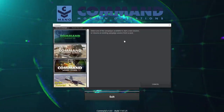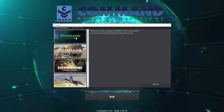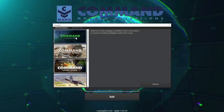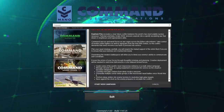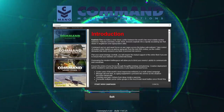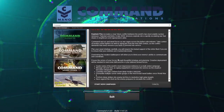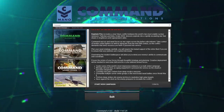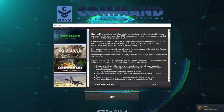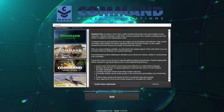Kashmir Fire is a brand new DLC that came out a couple of weeks ago. It's the newest DLC for Command Modern Operations, and it takes place in a hypothetical near-future conflict between India and Pakistan. The year is 2024, and for a variety of reasons, tensions have ratcheted up between the Indian government and the Pakistani government, leading to a campaign — presumably meaning there will be a hypothetical war involved here.